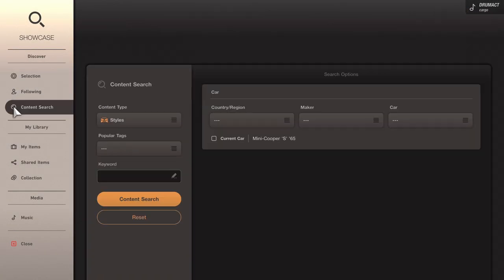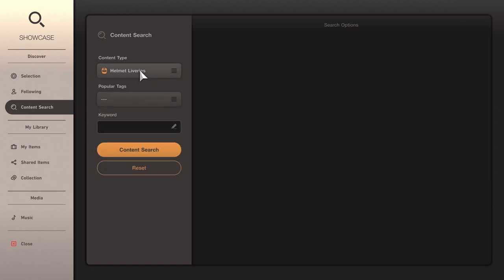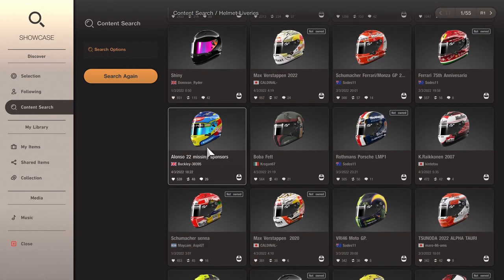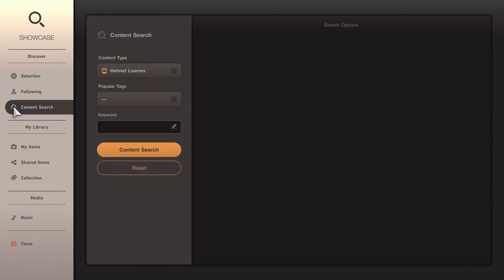First, we're going to go to Showcase, then Content Search, and do a helmet first. I've already got the Schumacher one installed, so let's pick something different. I quite like this Senna one that someone's made — that's nice. So we'll go add it to collection, just click that with the X button. They've got lots of different helmet selections there. We'll go with the Senna one for the purpose of this.